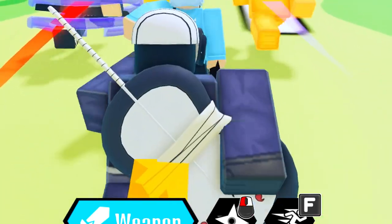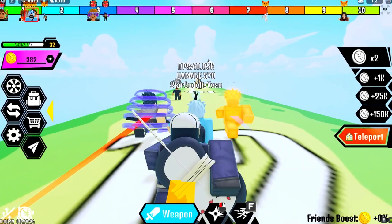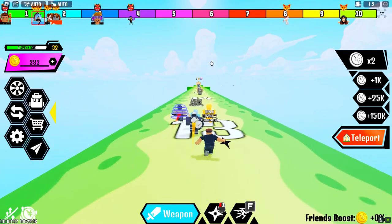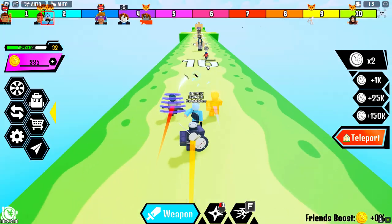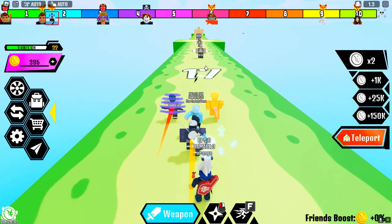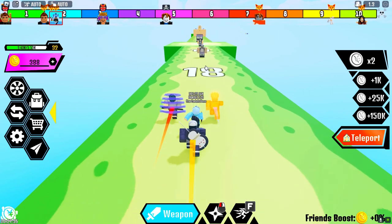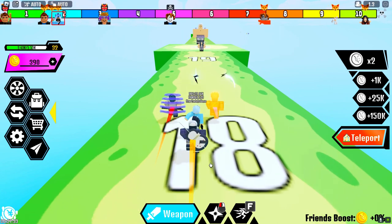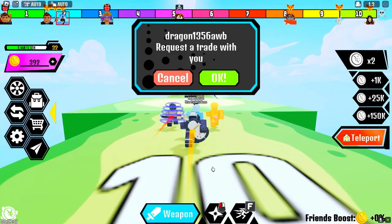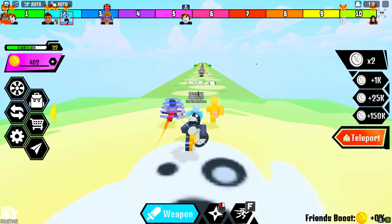I'm pretty sure we can complete the game right now and go to the next race — there's only one way to find out. But I'm not entirely sure why I'm walking so slow. I should be walking a lot faster than this. I literally don't have a clue what's going on.